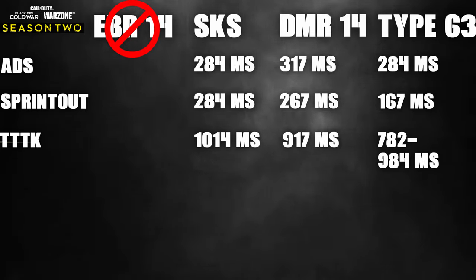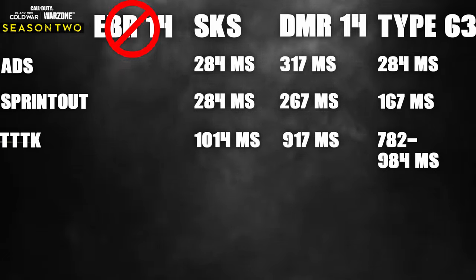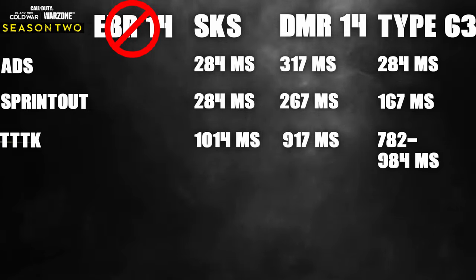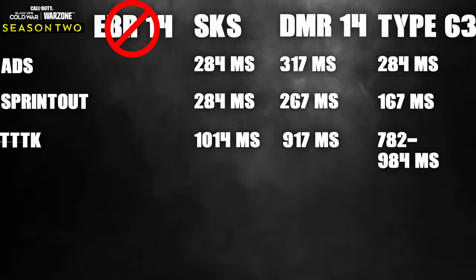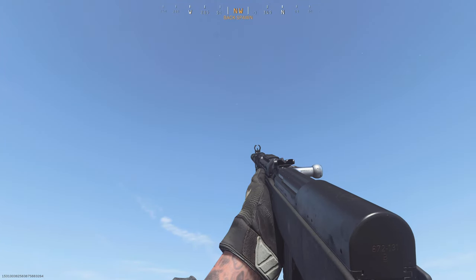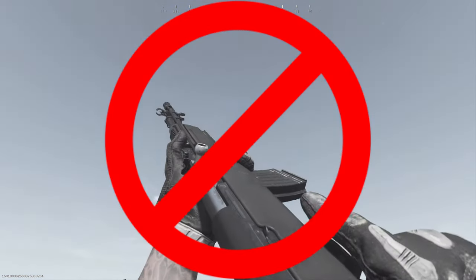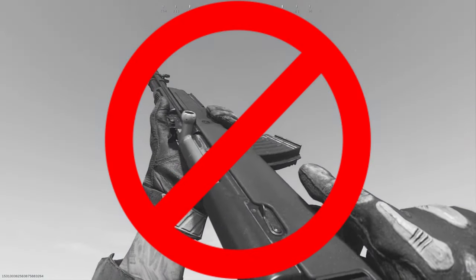You can speed up the TTK on both of them using the titanium barrel, but it will reduce the range. On the DMR-14 it doesn't really affect it, but on the Type 63 it really hurts that four-shot kill range. Reviewing this set of stats, we can eliminate the SKS from the competition — it's just not competitive enough. Its TTK is slower than the Type 63 and the DMR-14, and it takes sniper ammo, which means you can only hold 40 rounds in reserve instead of the 210 that the competition can.